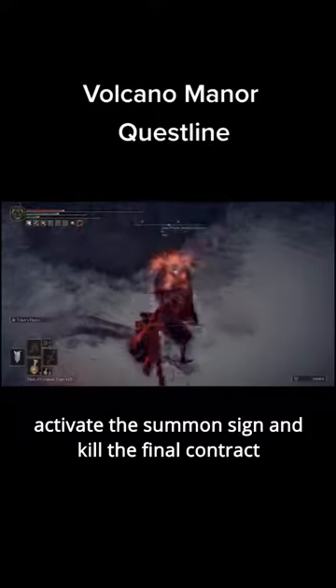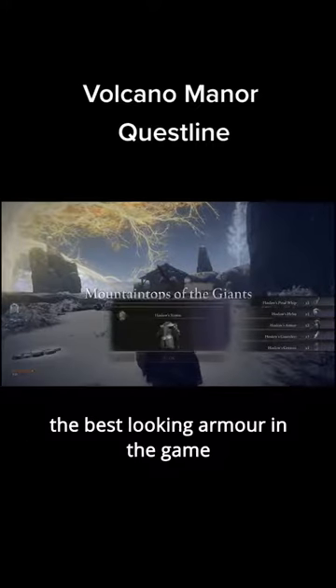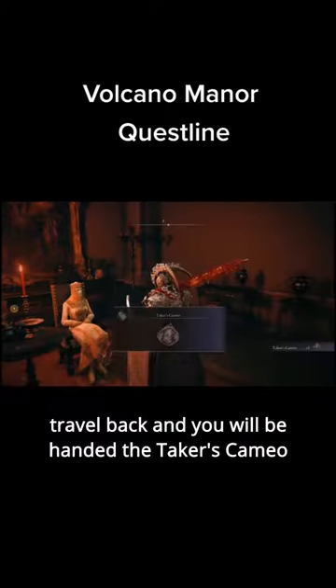Activate the summon sign and kill the final contract. You will be rewarded the Hoslow Petal Whip and armor — the best looking armor in the game, you cannot fight me on this, you will lose. Travel back and you will be handed the taker's cameo.